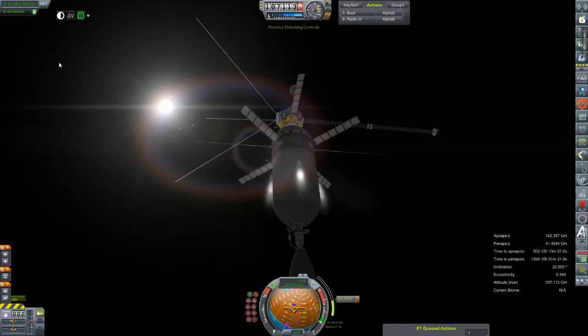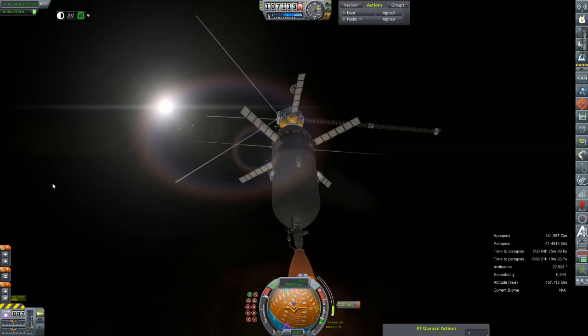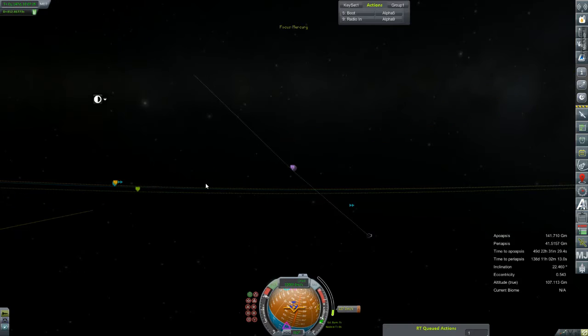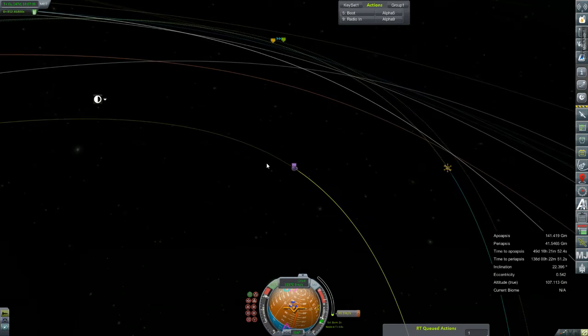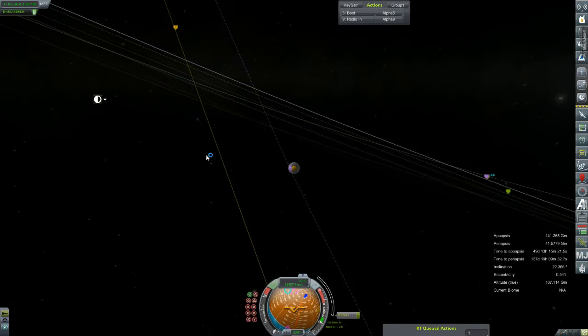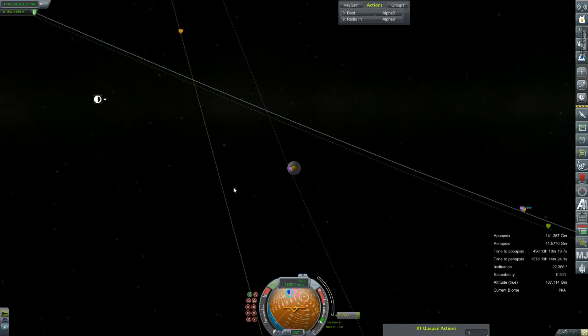I'll let it in. Light it up. Man, this thing does not want to cooperate with me today. Switch out to the map view — there's our plotted trajectory which I would like to see hit. We're close, but not by much. Let's use the N key to take that back in, bring it back.